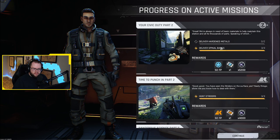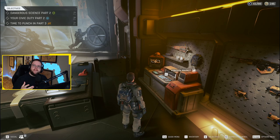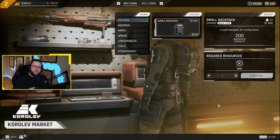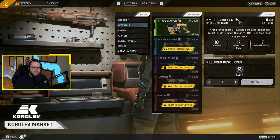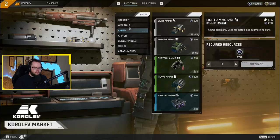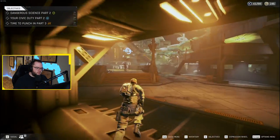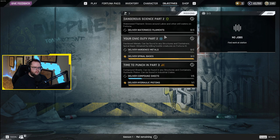I didn't get the loot I was looking for. Once you do quests for all of these factions, you level them up and unlock more things to purchase within their market. I just unlocked the KM9 Scrapper, which is an SMG — not my thing. There's a whole system of doing quests for all these factions that gets you better gear. We're dropping back in to get those waterweed filaments.